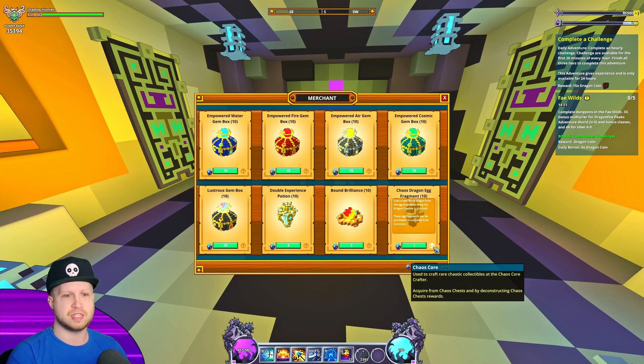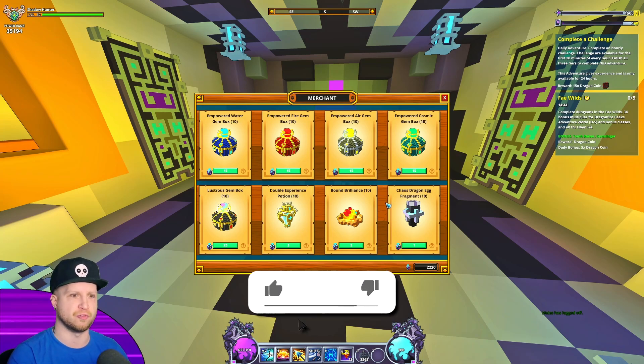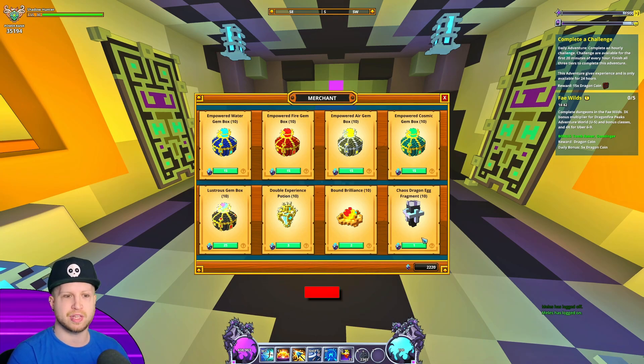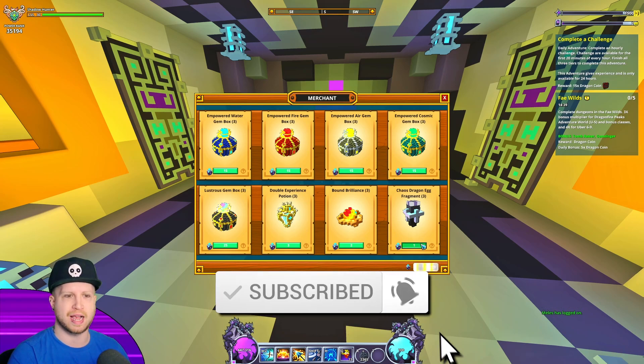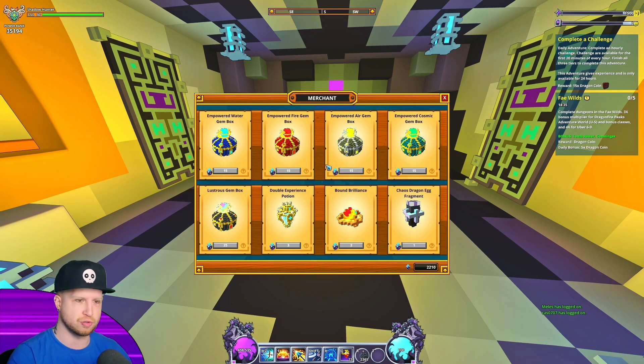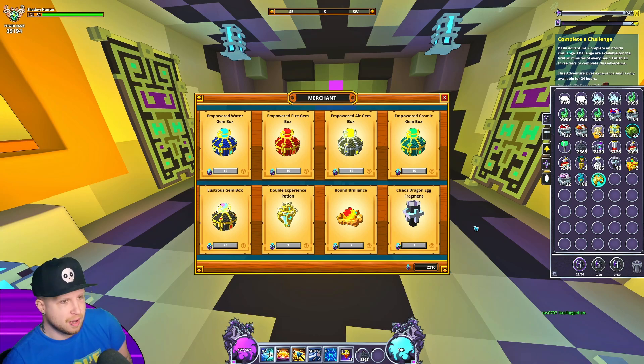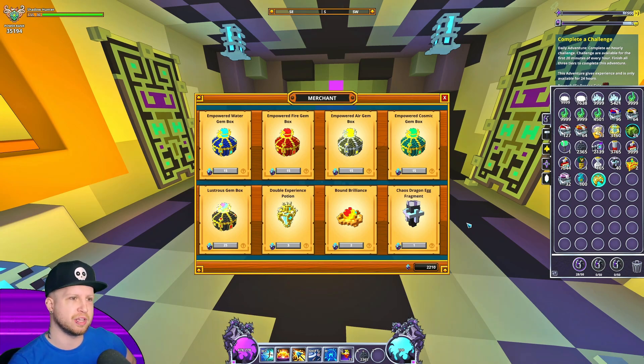He's a cool shop, he's just very anticlimactic considering that Luxion's spot was here for the longest time. One thing about Caruxian that kind of sucks — and apparently this is on purpose — is you can only buy 10 items total from him per visit. You can buy any of the items, but I'm just going to end up buying all the dragon fragments until we have his full dragon. His inventory is actually pretty good because you can get empowered gem boxes of any type.